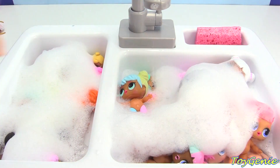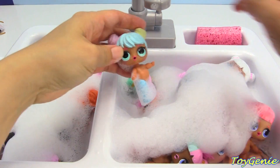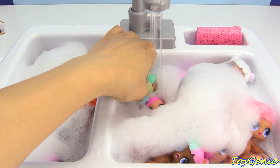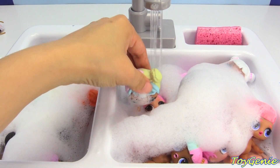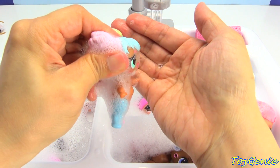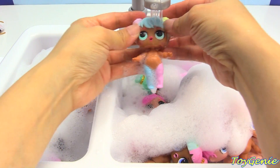Let's get her out. Let's get Bon Bon next and turn on the water. Let's get some water in her first so we can see what her ability is. And it looks like she is a cry doll. So let's rinse her off.